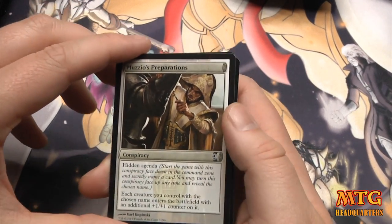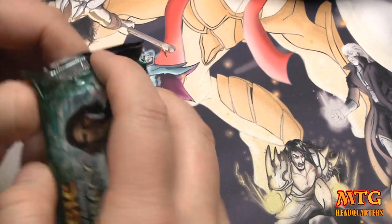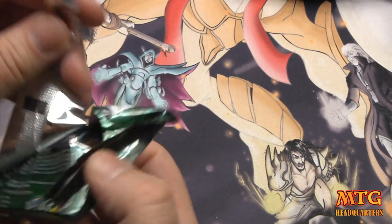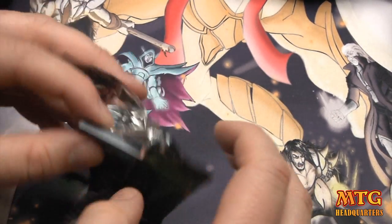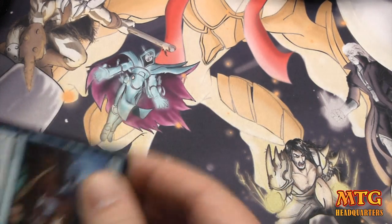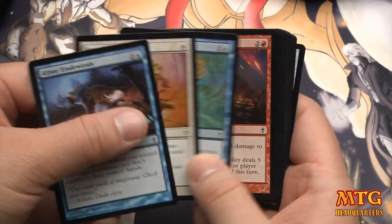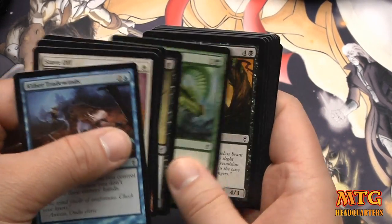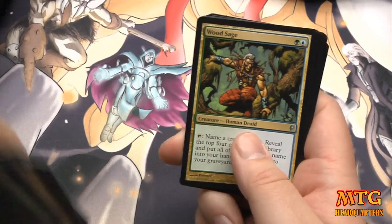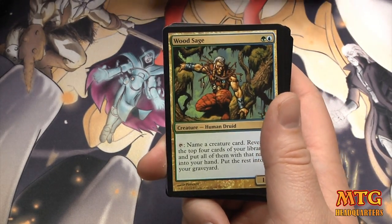Our first Conspiracy card is Muzzio's Preparations with Hidden Agenda. In the second box — MTG Card Market again, link in the description — thank you so much. They hooked me up with two boxes, so the second box I will spend more time going through the cards properly.